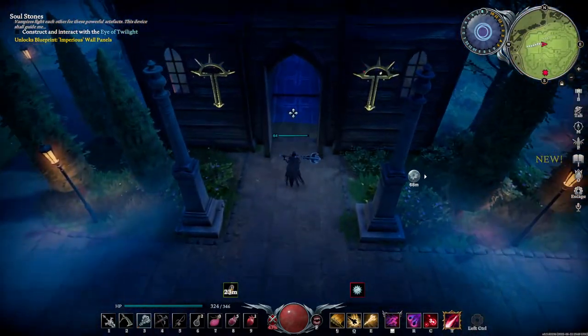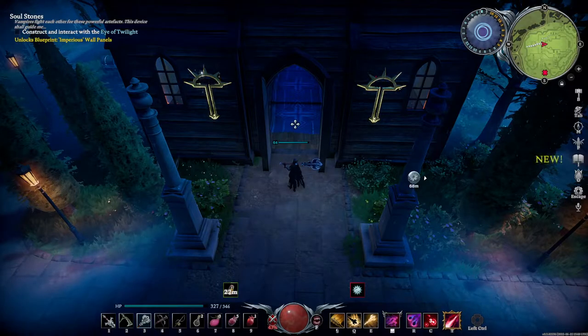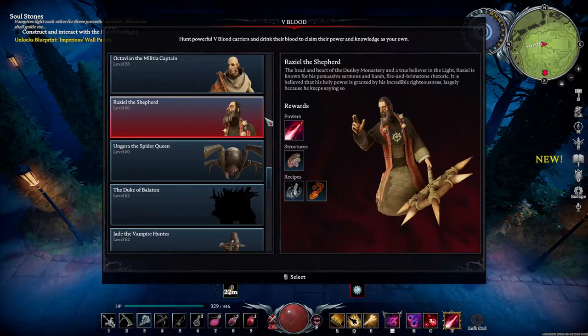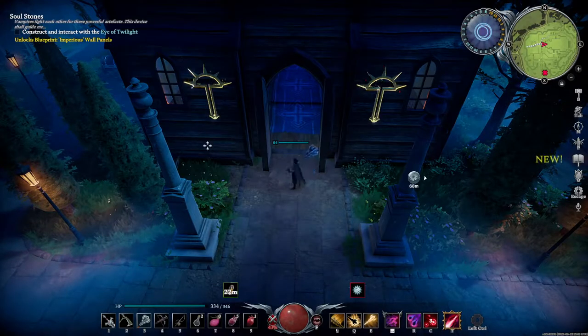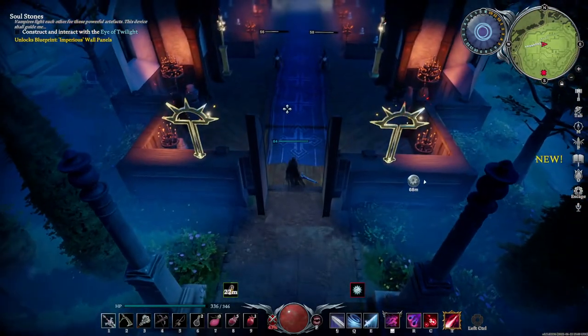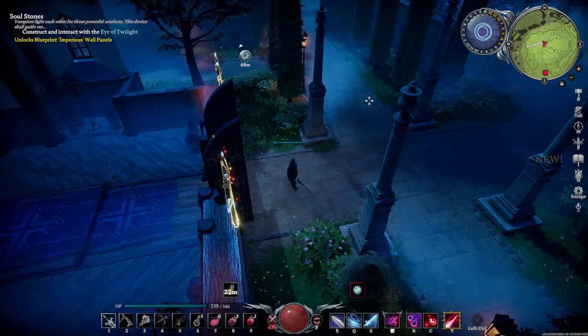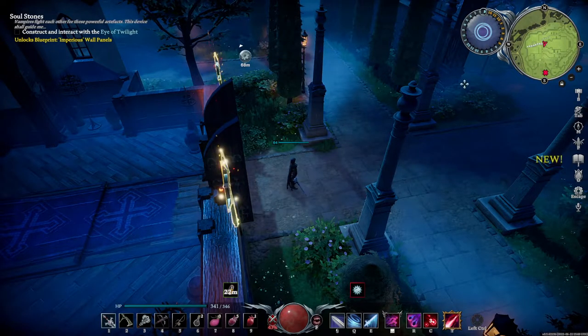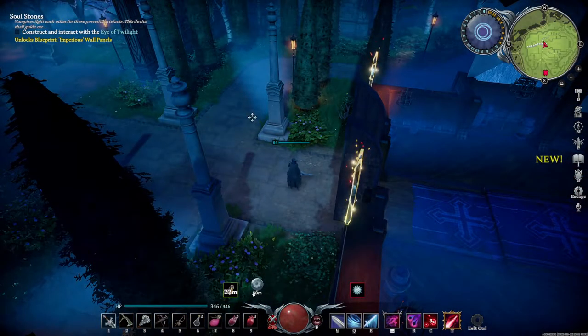Hello everyone and welcome back to another episode. Today I want to show you guys how to take on the Shepherd — I can't remember his first name, it's Razeal the Shepherd. He resides in Dunley Monastery and he's not all that crazy of a boss. You will want to arrive early enough in the nighttime to take out all the other patrols around.